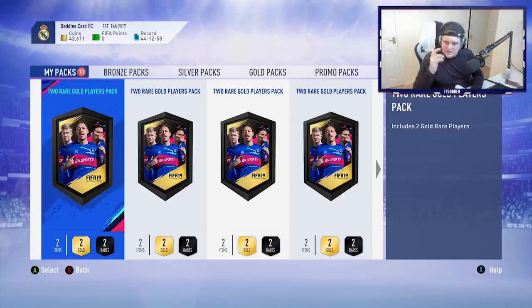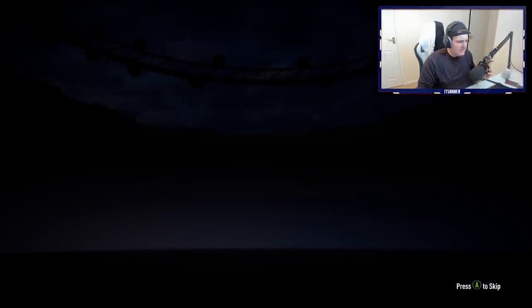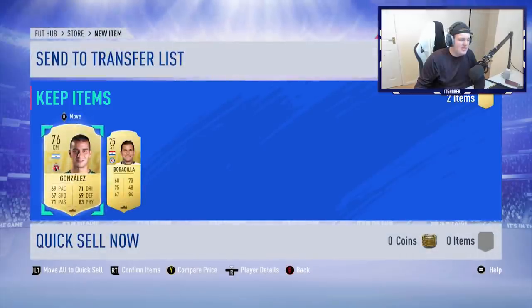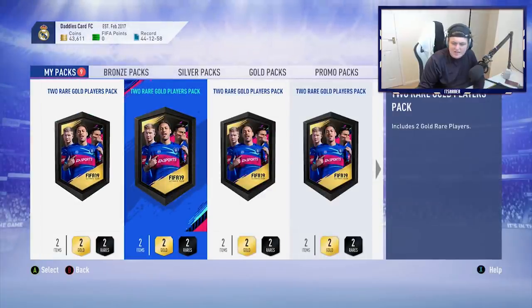We do have 10 of these packs to rip open, then we'll go and open the squad battles rewards. So let's get straight into it. I totally forgot to turn my light on but we have the packs now. Let's open up and see if we can get anything good from any of these two-player packs. We do have a Man of the Match Bernardo Silva, as well as the Rest of the World upgrades. There's nothing too spectacular from the Rest of the World upgrades - the best players are like Delict, Ziek, and a few players like that, but there are still some nice players we could get in packs.